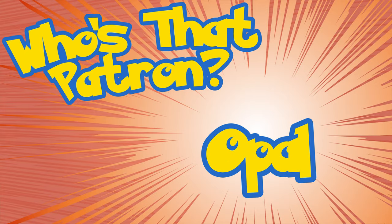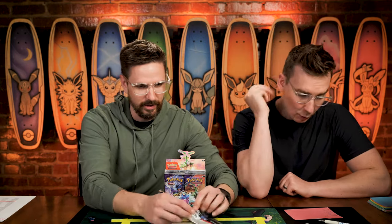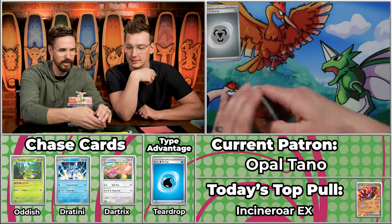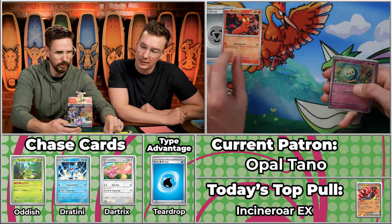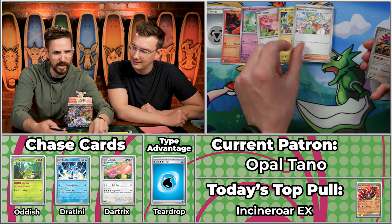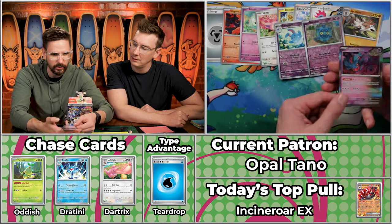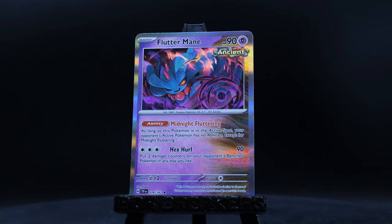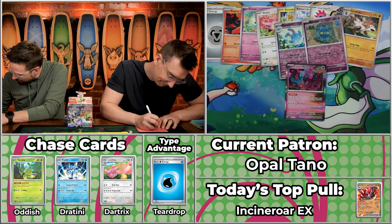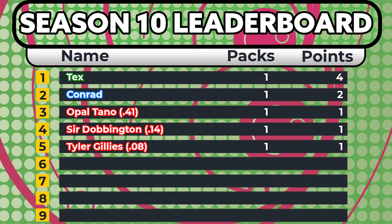Next up, we have Opal Tano — only her fourth season in the game. Probably related to Ahsoka, I believe. We've got Slugma, Solosis, Skiddy, Electabuzz, Bianca's Devotion, Iron Jugulus, Lycanroc. Azumarill will not score, Bronzor will not score, and then the Fluttermane. It looks like a single point for Opal Tano as well — 41 cents for the Fluttermane. Just not low value enough for last place.